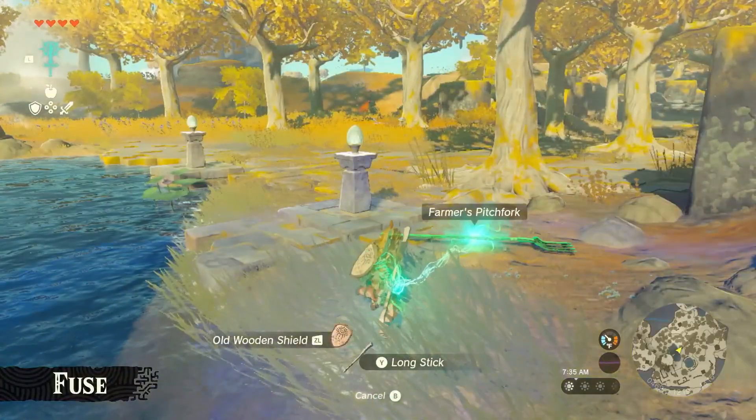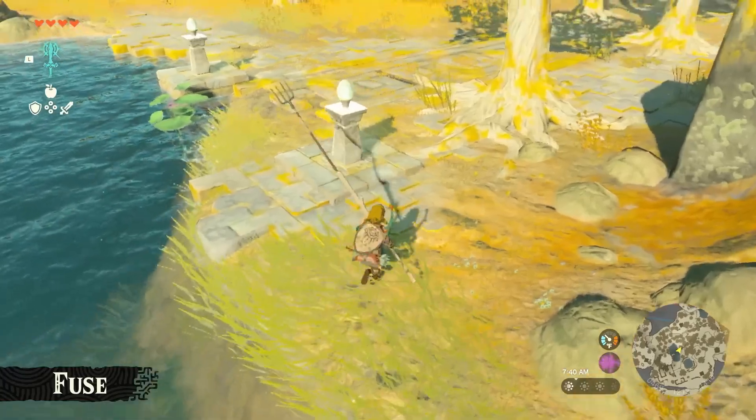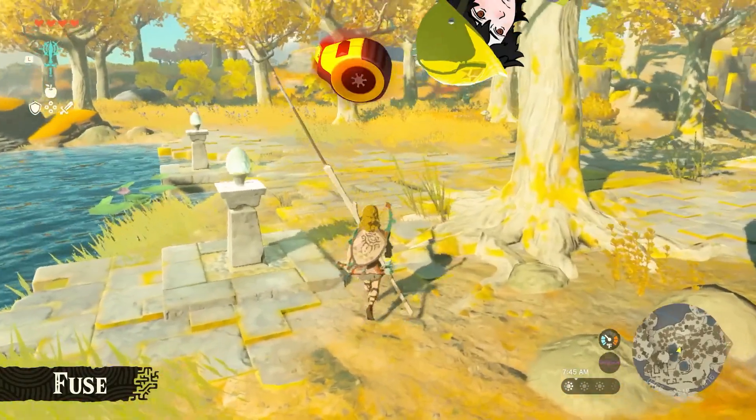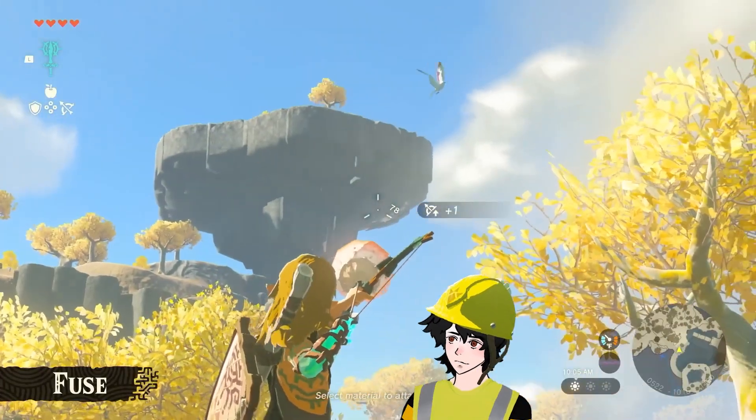Simply put, Fusion is the ability for Link to combine weapons or equipment with other in-world items to enhance or create entirely new creations, like attaching a spear to a stick to increase its range, or utilizing a monstrous eyeball to create a homing arrow.